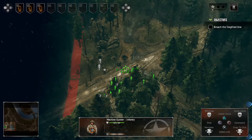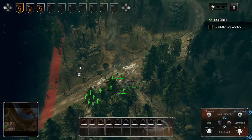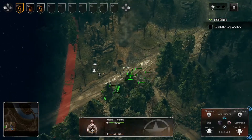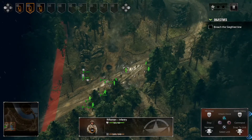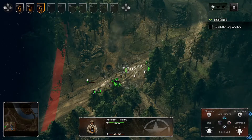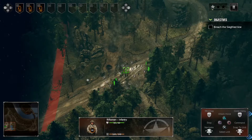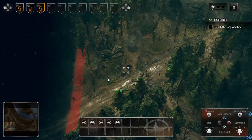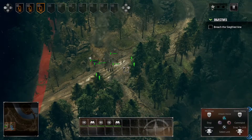The numbers one, two, three on the control pad mean you can select all of group one at once and tell them to go somewhere. You can select all of group two at once and tell them to go somewhere. You can hit the left control pad again to get to three and tell them to go somewhere.